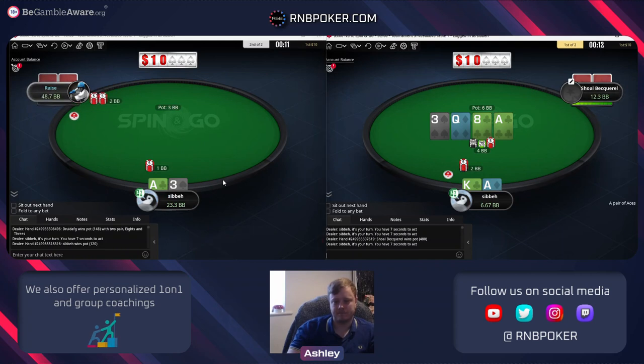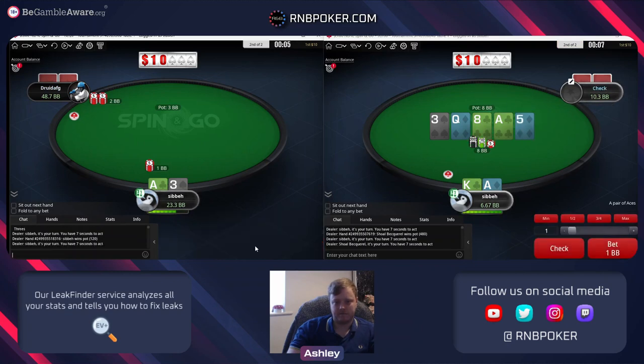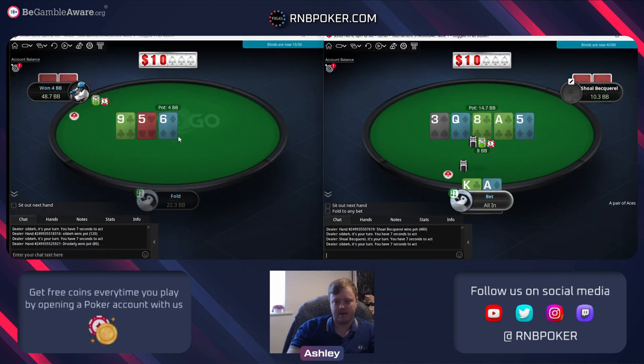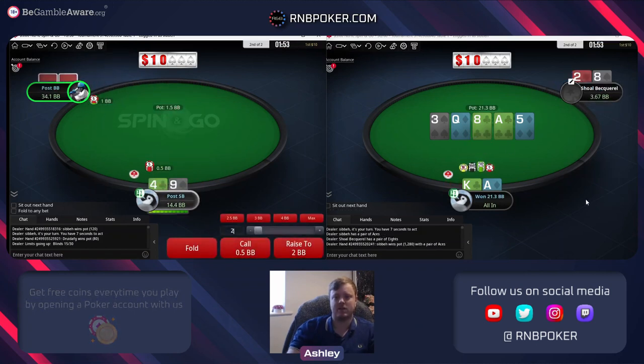Whenever he has a pair of three and eight - which is going to be what he mainly has - he's not going to have a draw to go with it. Without knowing how much he min raises, happy to just call. Ace three - and obviously going all in here, seeing if he wants to call us down with some kind of pair. This is a very spazzy jam, huge over-bet - he called us down with an eight, so unlucky for him.